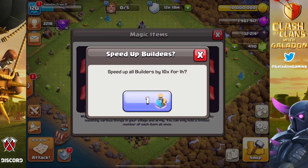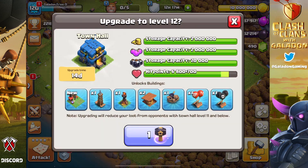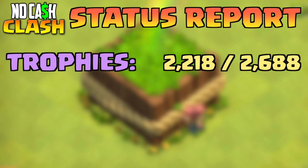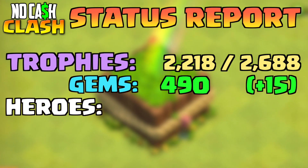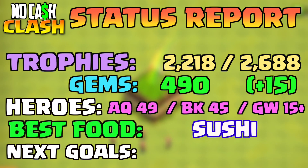We have all builders tied up and a couple of builder potions — I didn't spend gems on those. Nobody's free for almost a day, but there's a hammer sitting there with a recommended upgrade prompt. Down in the comments let me know if we should use it. On the status report: trophies are cruising in crystal, we'll push the builder base for a gem reward soon, and we're almost at enough gems to buy a book of heroes. The heroes are a bit stalled with long upgrade times, so the next goal is getting the Archer Queen to level 50.